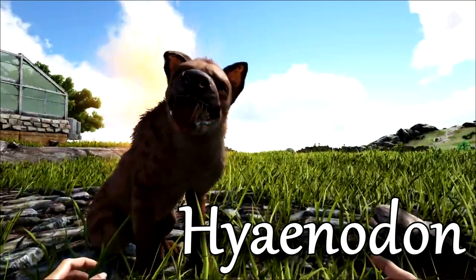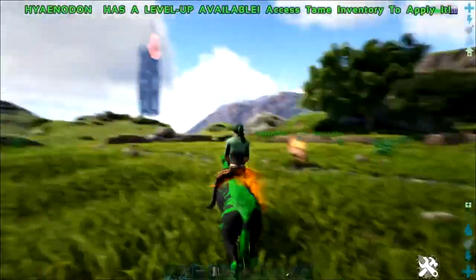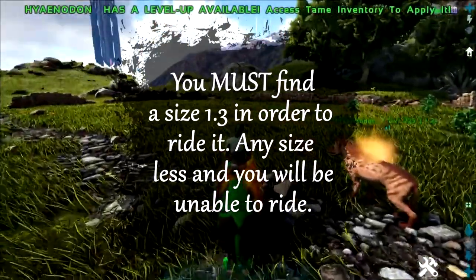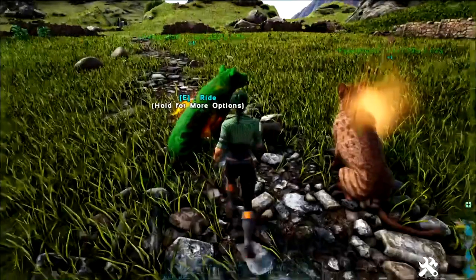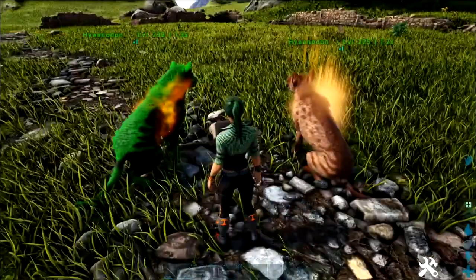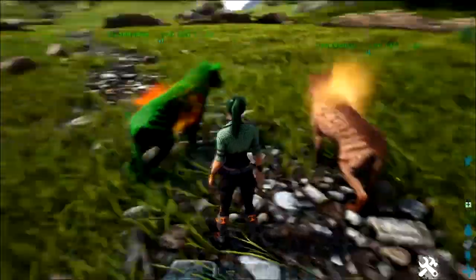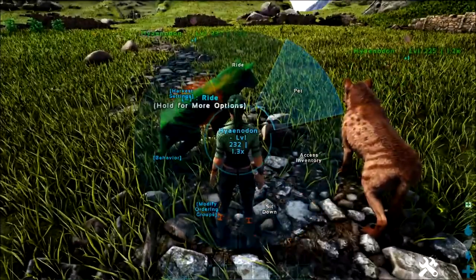The Hyaenodon. This doggo has been completely remapped as a dino that will now spawn in random sizes. If you're lucky enough to find one that's size 1.3, you can even ride them now. Also, when it comes to pack obedience — petting, sitting, or standing — the alpha will cause the entire pack to do the same. This can make boosting your doggos for battle much quicker.